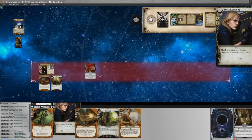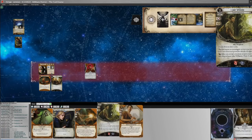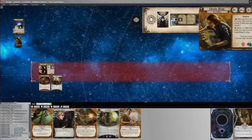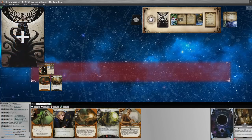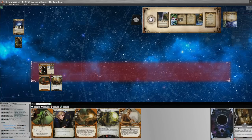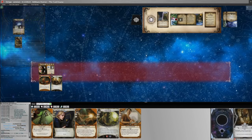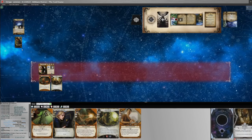After the shuffle we draw: I've Got a Plan, Manual Dexterity, Logical Reasoning, Jake Williams, and Unearth the Ancients — fine by me. We shuffle Out of Body Experience back into the deck, gain a resource, and go on to the mythos phase. We add a doom and draw an encounter card — another Tear in Time. This time we do have five cards in hand, so we spend a resource to boost willpower by two with Higher Education. Chaos bag gives us a zero — we pass.